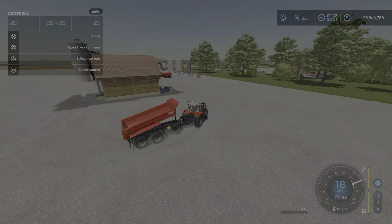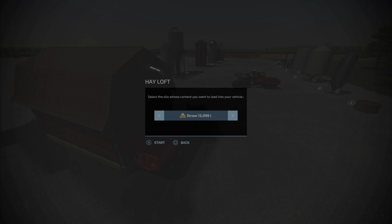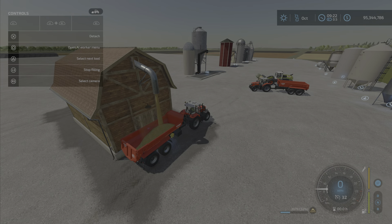What is the base game one? 250,000 — so it's double the capacity of the base game, and it's slightly cheaper. Alright, so unloading — come around here.